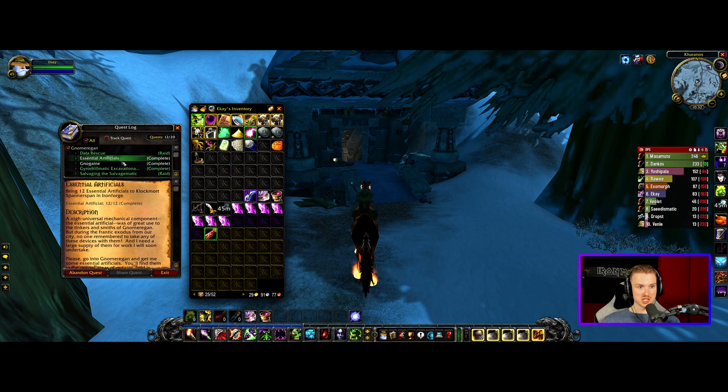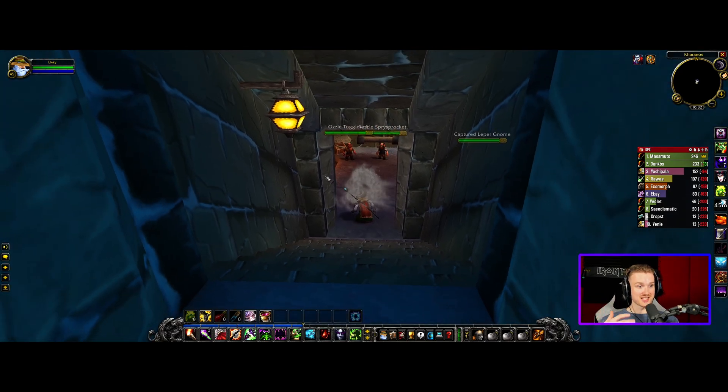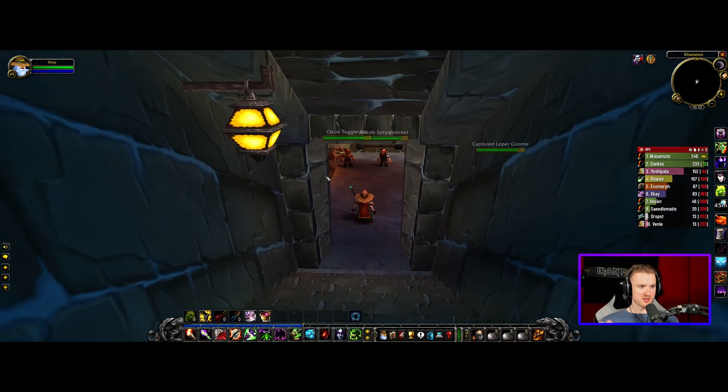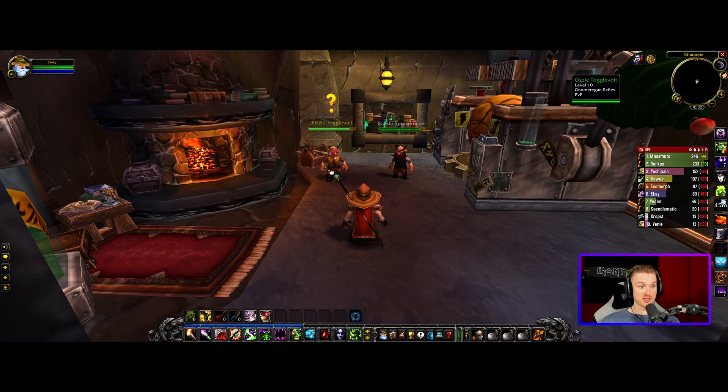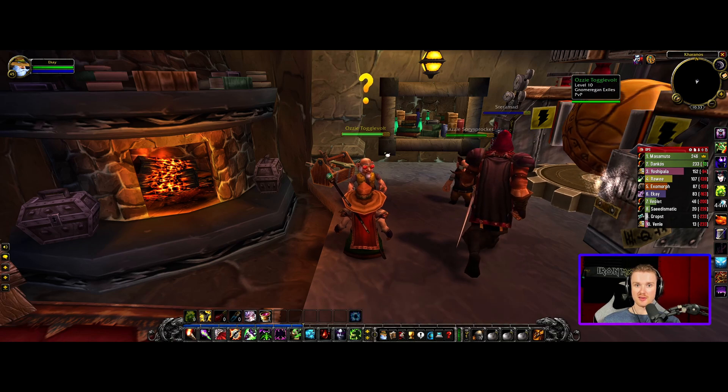I've had my quest log open, so you'll have seen: Essential Artificials done, No Gain done, Gyro Drillmatic Excavationers done — I got a lot of stuff done. Not all of them are done; some things I couldn't quite figure out. I'm standing in front of this place because one of the quest NPCs is here. I won't be bringing you along for every raid — I don't want to bog down the videos — but I'll keep you updated on what happened each time. If I'm doing weekly raids you might see experience jumps.